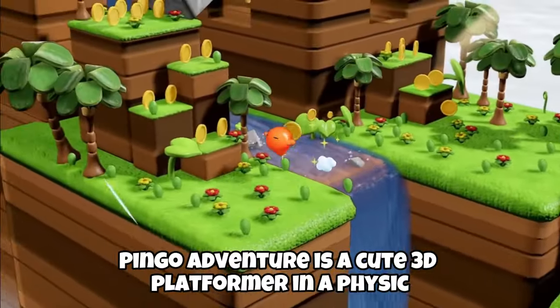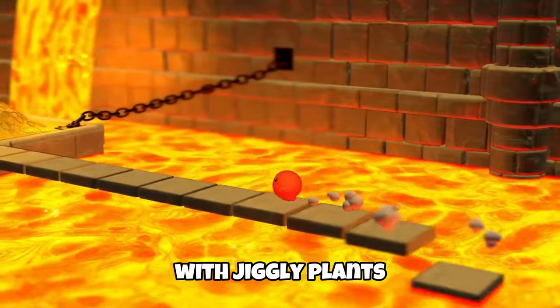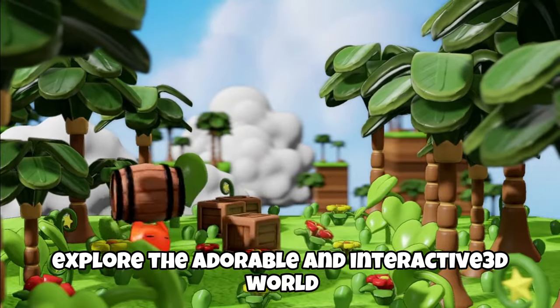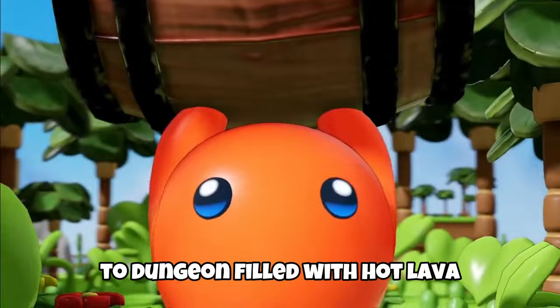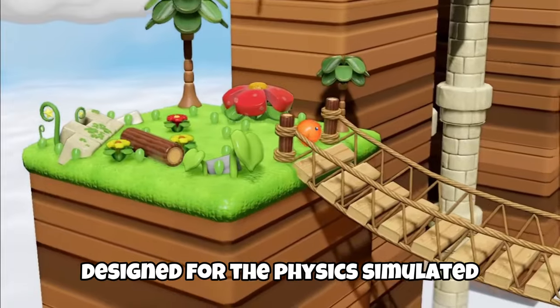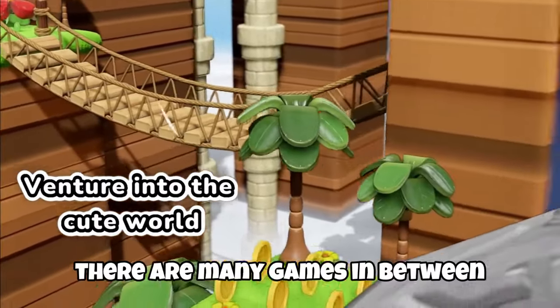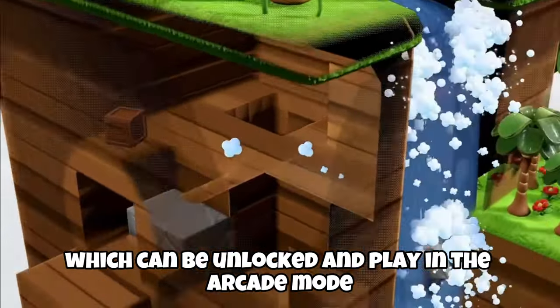Pingo Adventure is a cute 3D platformer set in a physics-simulated world with jiggly plants, bouncy bridges, springy ropes, and more. Explore the adorable and interactive 3D world from rainforests and ancient ruins to dungeons filled with hot lava, solving puzzles designed for the physics-simulated environment. There are also mini-games between platforming levels which can be unlocked and played in arcade mode.